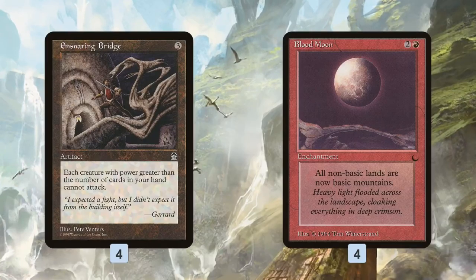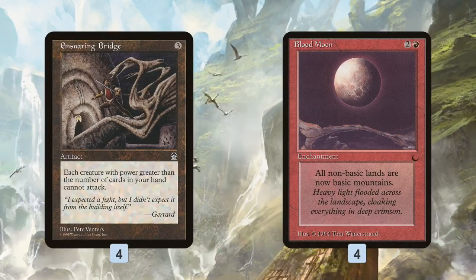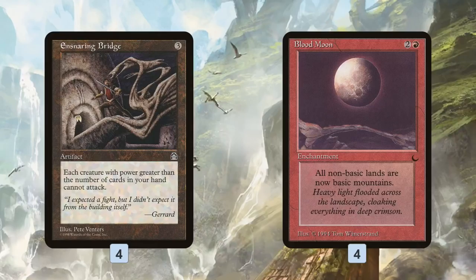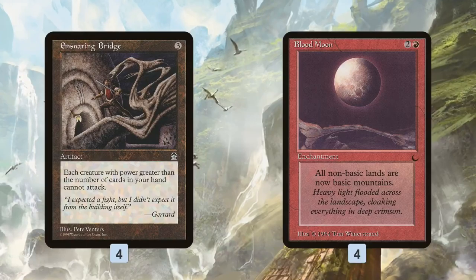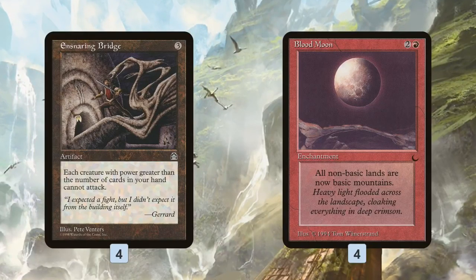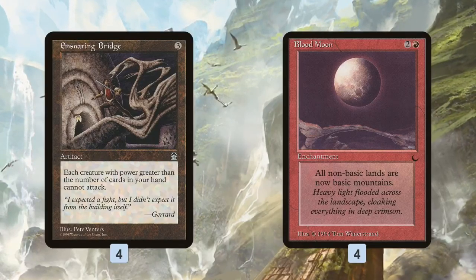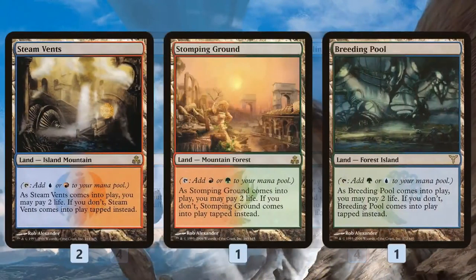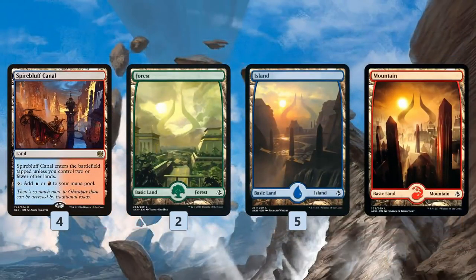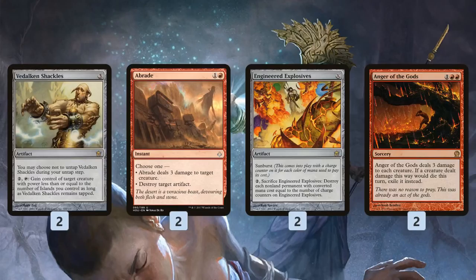Hopefully Blood Moon and Ensnaring Bridge let us stay alive because Volute is a little slow — we're looking at winning on turn six at the earliest, and that's assuming everything goes well with no graveyard hate. Turn six is not super consistent either, since we need a lot of things to go right, so we're pretty slow by Modern standards. Mana base-wise, we have some fetch lands to search up shock lands, a few basics, and Spire of Industry gives us a painless way to cast Faithless Looting on turn one and Cathartic Reunion on turn two.